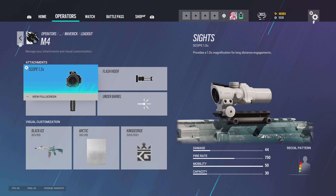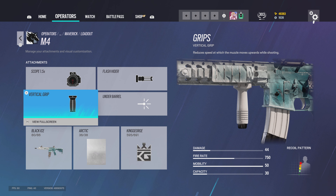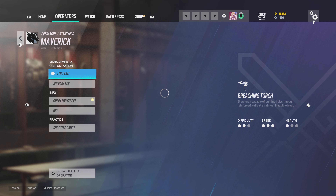For Maverick I use 1.5, flash hider, vertical grip, and claymores.